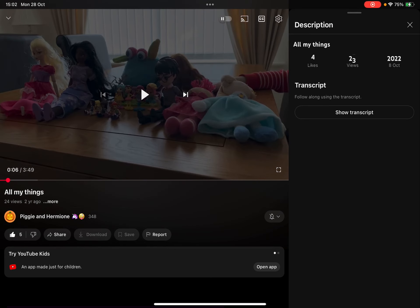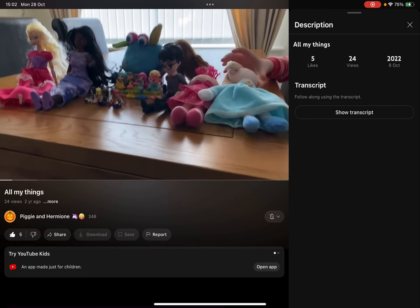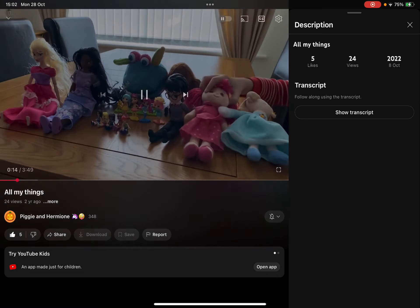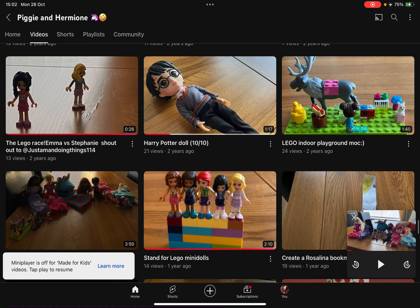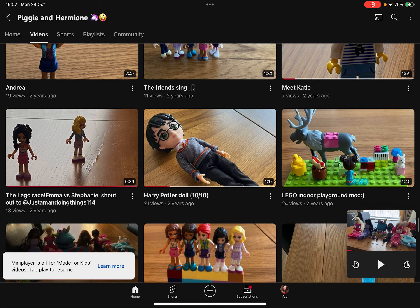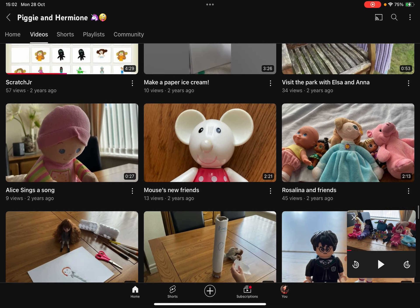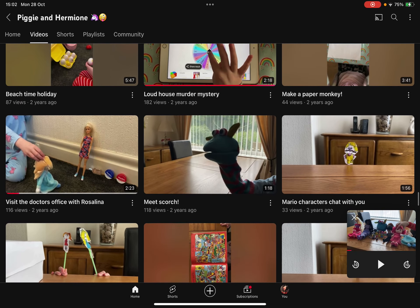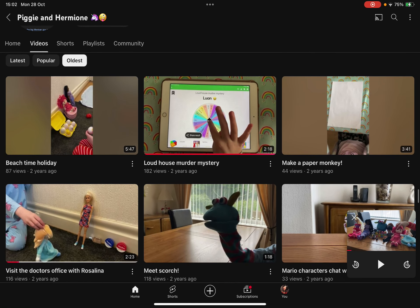That intro — there's no description on this video sadly. So I have all of this stuff and I've talked about them before: Rosalina. Let's go check if I have — yep, see that one. I see the Lego Friends, I see Rosalina, I see Elsa, I see Scorch, and I see Strawberry.